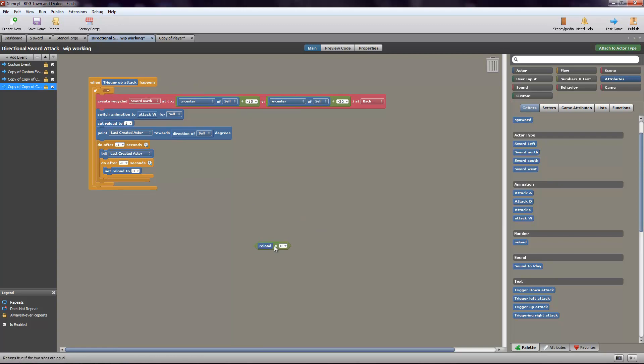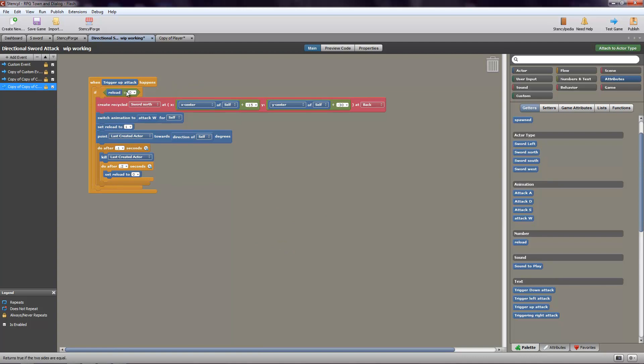Then there's 'if reload equals zero' — that's joined up with 'set reload to zero' and 'set reload to one.' The reason I did it this way is because you're not going to attack with multiple swords if you only have one. If I were to not have this, basically what would happen is you could just spam the attack button, and it would keep spawning more and more swords into the level. The sword wouldn't disappear as fast as you would be creating them, so you would have multiple swords on top of each other.